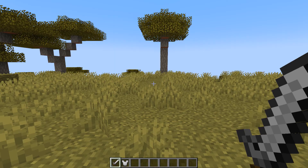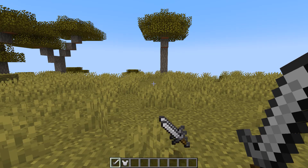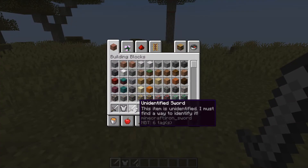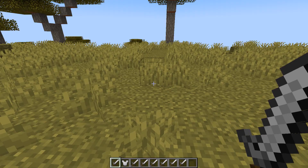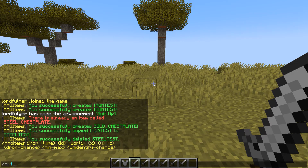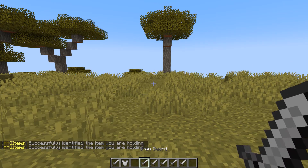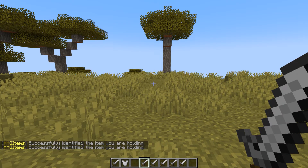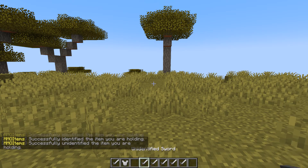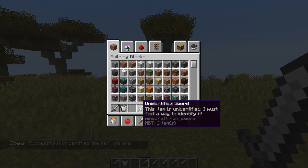Let's check those out. If we set a 100% unidentified chance and grab the items, we now have 6 unidentified swords. What we can do is highlight one and do slash MI item identify. Now it shows what we have — it's identified. And we can also do unidentified to make it unidentified again, and as we look back at it, it's now unidentified.